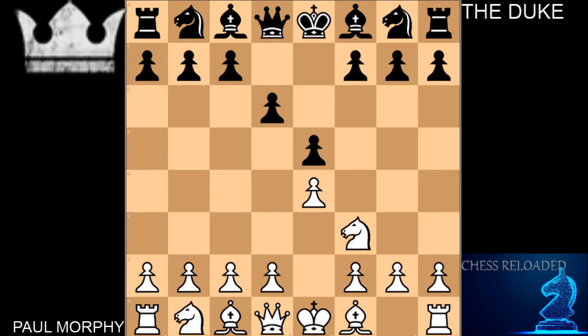This move is called the Philidor Defense, named after Francois Philidor. It's a solid opening but slightly passive, and it ignores the most important D4 square. In this position, most modern players will play Knight to C6 and Knight F6, which is known as the Petrov Defense.